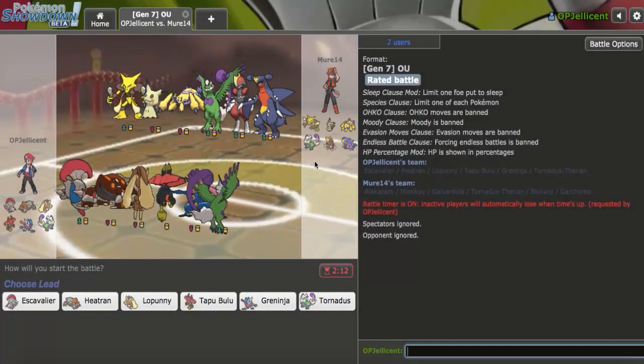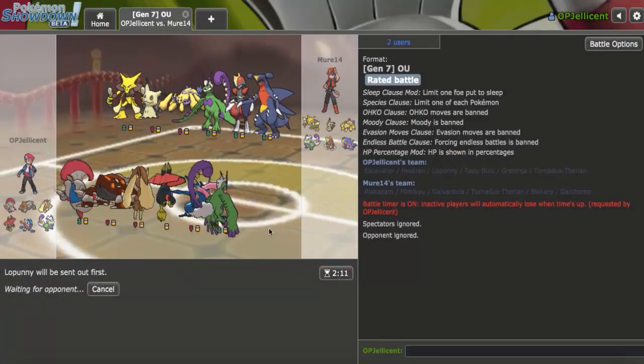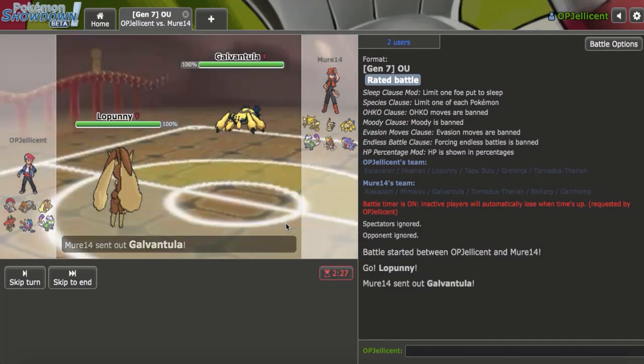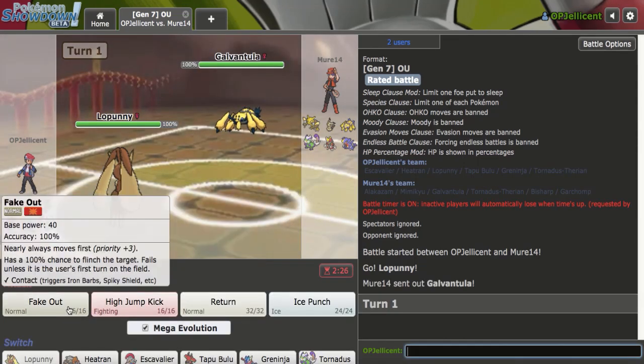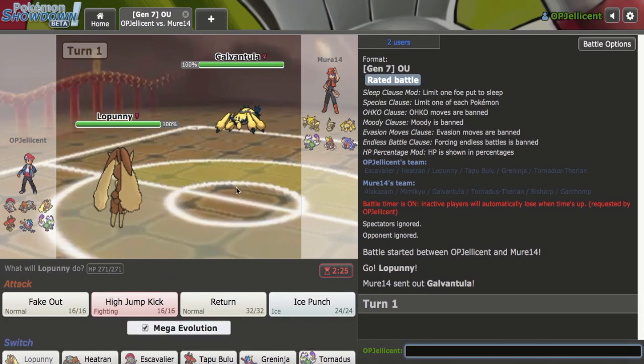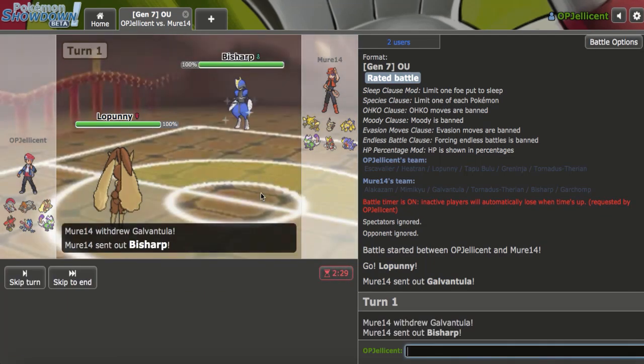I have a game right here. We have Bisharp Sticky Webs, in which Mega Lopunny is the perfect anti-lead for. They do lead right with the Galvantula — that is perfect. What I can do here is just go for Fake Out and follow it up with a Return. I'm just going to Return in case Tornadus comes in. Or Bisharp — okay.